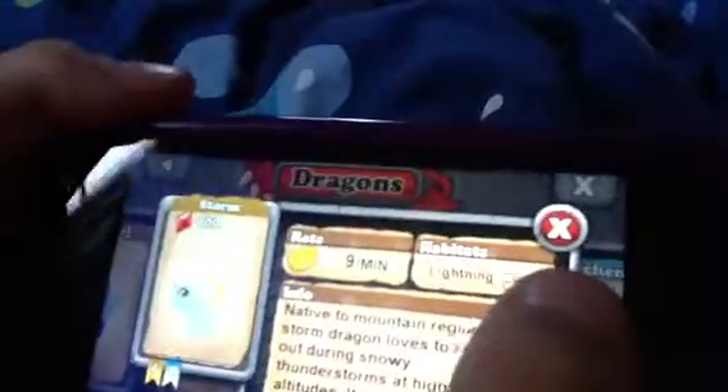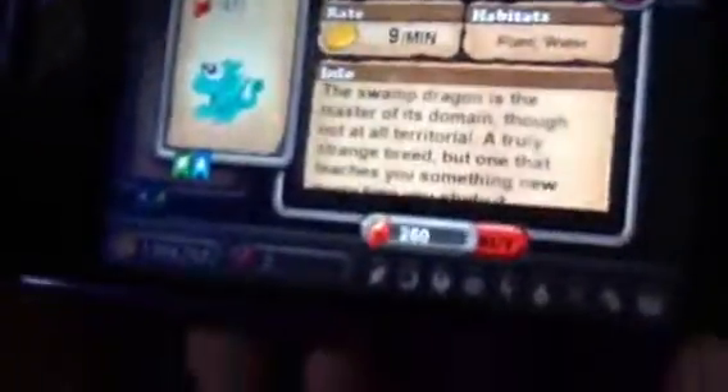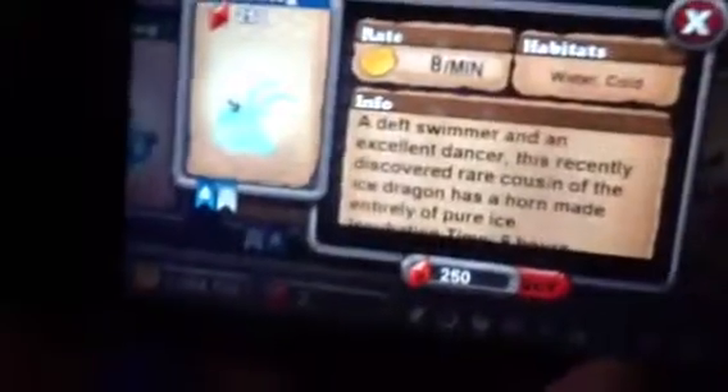A quake dragon is earth and lightning. A frost fire dragon is cold and fire — or snow and fire, it's the same. A mud dragon is earth and water. A seaweed dragon is water and plant. A swamp dragon is plant and water. An ice dragon is cold and water. An iceberg dragon is water and cold.